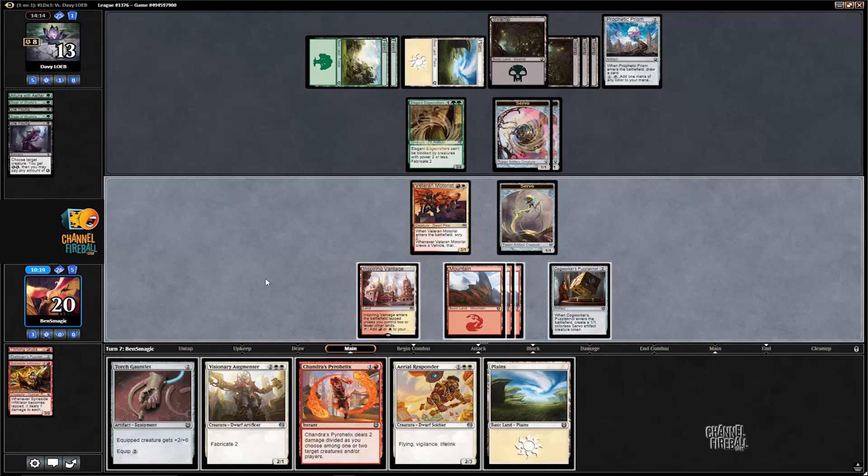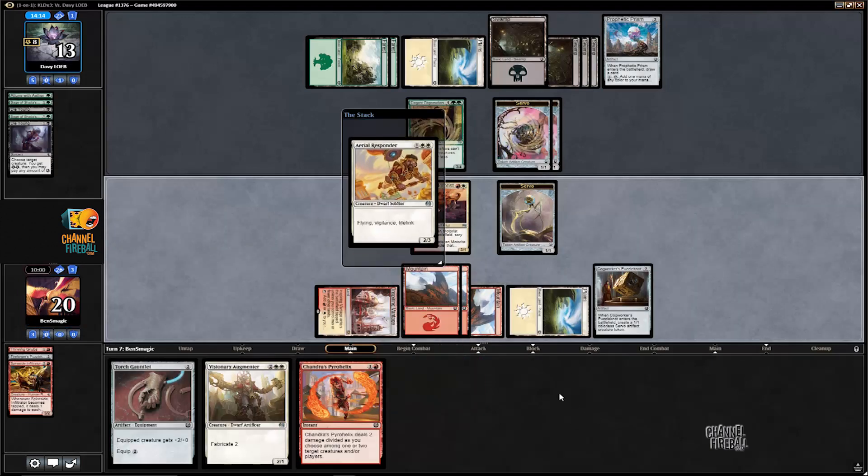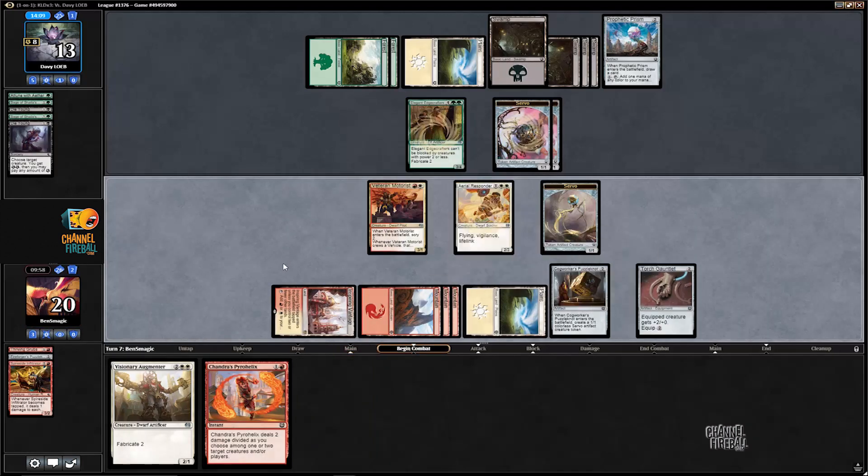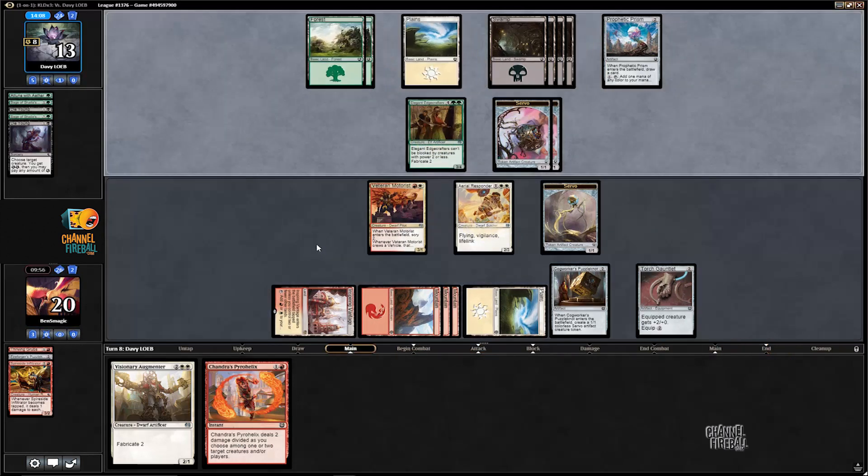We'll keep a Plains but bin any Mountain since we don't need that. We're going to keep the Plains because we have two good double-white cards. The Servo Expedition is interesting — I think at this point we're in a pretty favorable position. Anything is probably better than a land, so I think we should keep the Servo Expedition. We'll put the Plains on top, and then next turn we can have five mana, double white, cast Responder and Torch Gauntlet or Pyro Helix, depending on what the opponent does, or even just Augmenter. I should draw the Servo Expedition the turn after this, which is a somewhat close call.